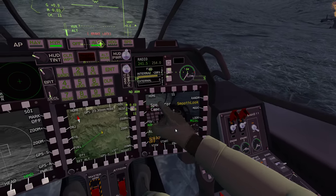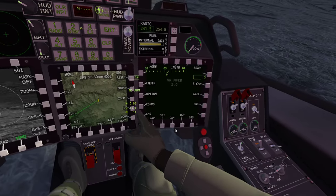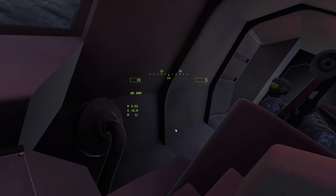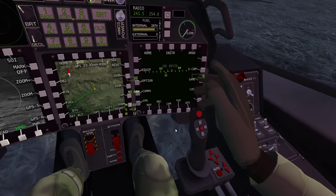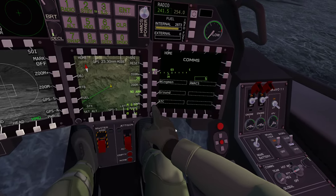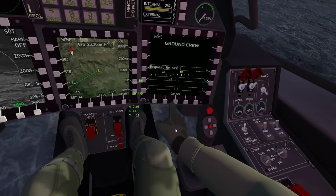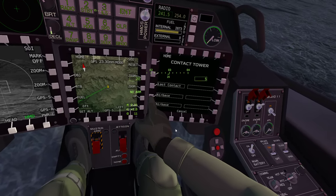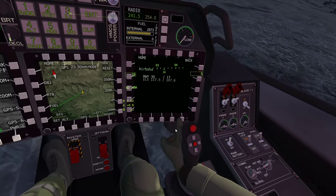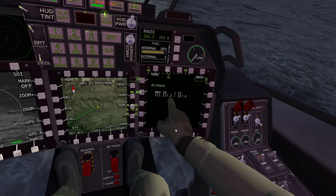Let me bring you back in here and get rid of this. Let me shut the back doors. Alright, guys are in. What we can do here is bring up comms - air traffic control, air base, air traffic control. Runway 35, runway 17, ILS numbers.